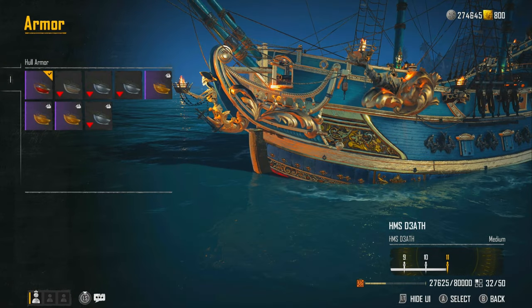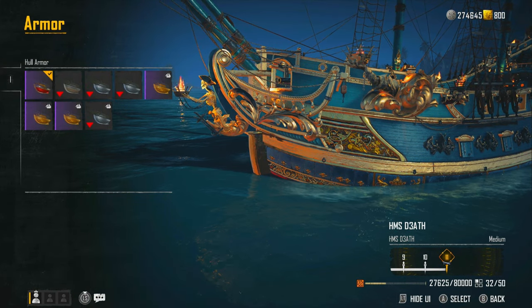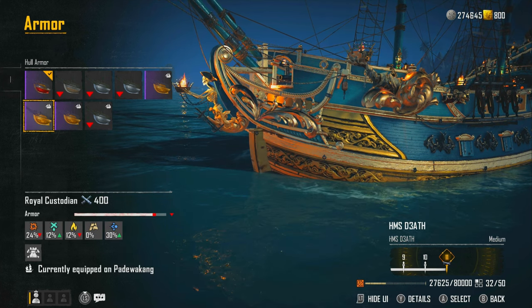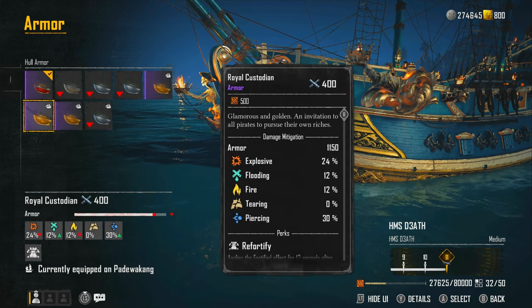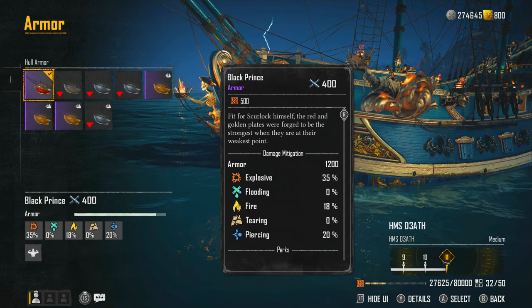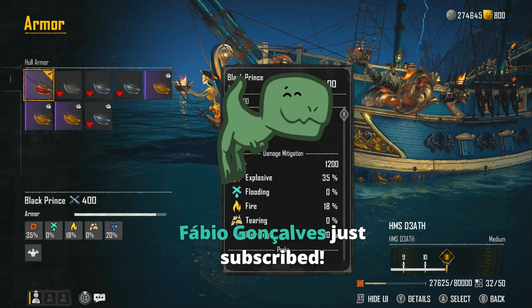Moving on to armor, the Black Prince is recommended because you're simply going to be bracing. You could go the Royal Custodian route, but the Black Prince makes sense because most brigs are going to be using dards and mortars.